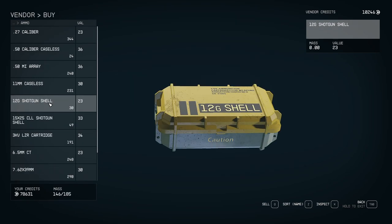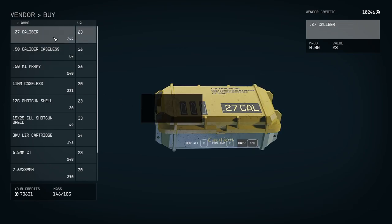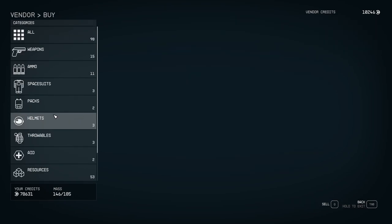If they don't have what you need, you're going to refresh the shop. Ammo is pretty expensive in this game — to buy 231 rounds of some ammo is around 7,000 credits, or 344 rounds for about 8,000. So it's expensive to buy ammo, but that's how you buy it.